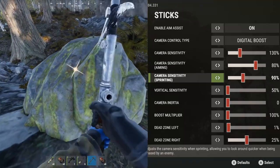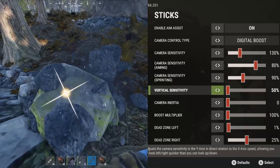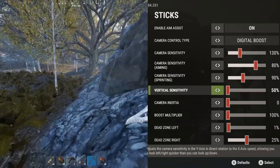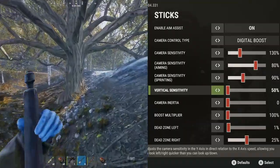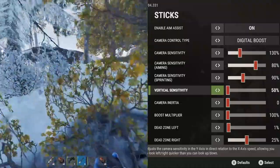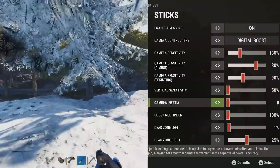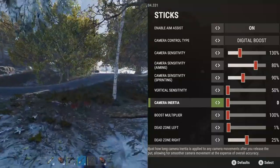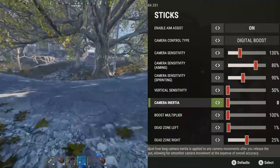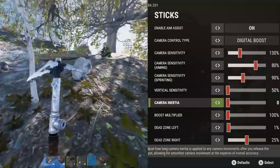For vertical sensitivity I would recommend having this as low as possible at 50%. I personally feel like this setting doesn't go low enough — at 50% the vertical sensitivity is still pretty sensitive, so I definitely wouldn't be going over 50% for this. Camera inertia I haven't really played around with yet. I like the idea of making my movements as precise as possible and not relying on extra inertia to pinpoint onto a target, but I'll let you guys know if I decide to change this setting.